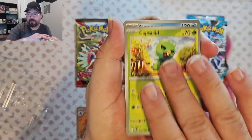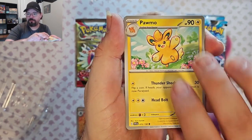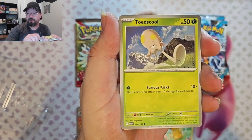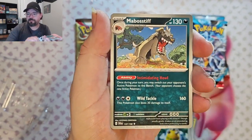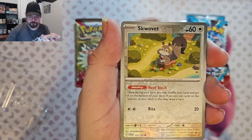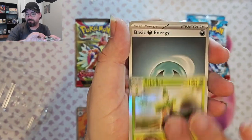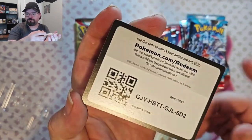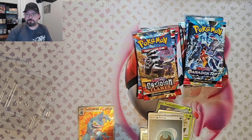We've got Capsicad, Alamomola, Toadscroll, Fortress, Rocky Helmet, My Boss Stiff Reverse — actually that was not reversed — we have a Squalbert Reverse, an Arboliva, and last pack of Scarlet Violet.